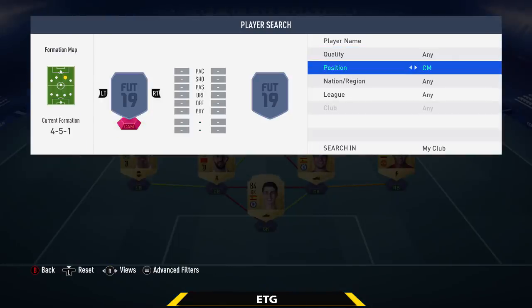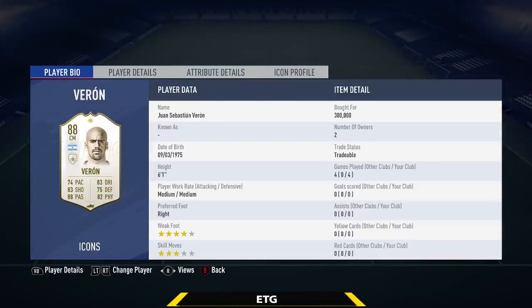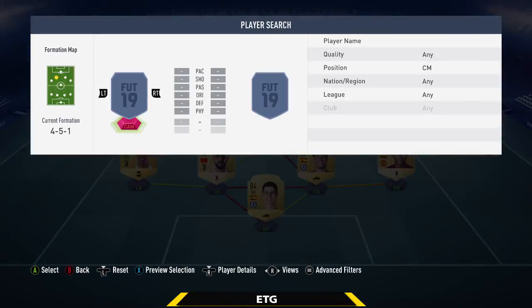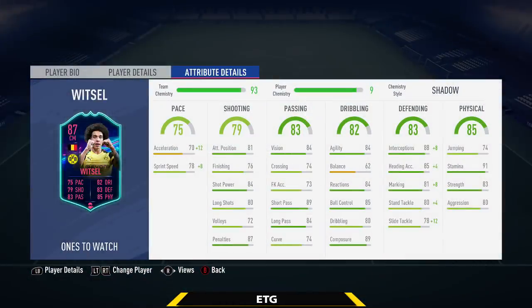At center attacking mid on the right we're going with an icon — the middle version of Varon. I've heard a lot of good things about this card and wanted to give him a try. He's only about 300k, every stat above 70, 6'1", really well-rounded. Looking at the in-game stats: 93 shot power, 90 short pass, 90 ball control, 89 aggression. He's one of the best midfielders I've played with — highly recommended at 300k. At center attacking mid on the left is Witzel, the OTW version — really similar to Varon, every stat above 70, 6'2", 4-star skills and weak foot. A complete rock in midfield at only about 50k. 91 stamina, 85 ball control, 89 composure.